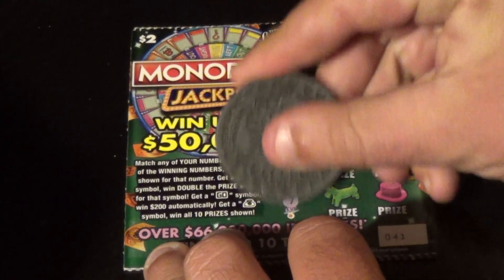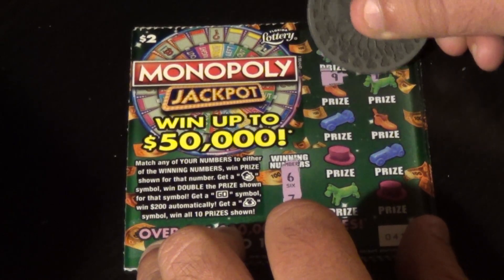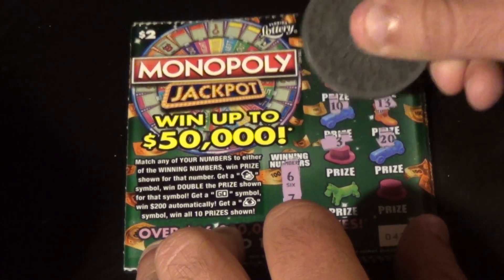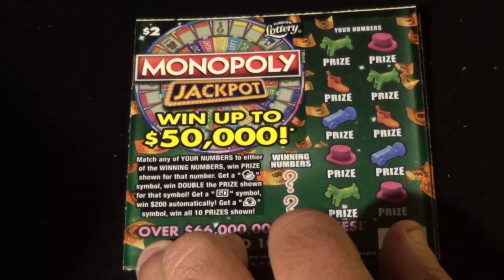Next one — 6 and 7 are the winning numbers, and we have a 14, 5, 9, 15, 10, 13, 3, 20, deuce, and 11. Also no good.